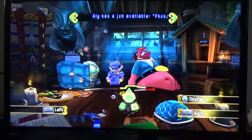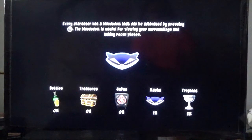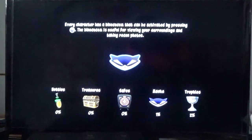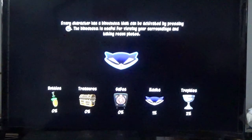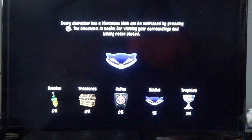So here we go, let's get to it. Every character has a binocucom that can be activated by pressing R3. The binocucom is useful for viewing your surroundings and taking recon photos.